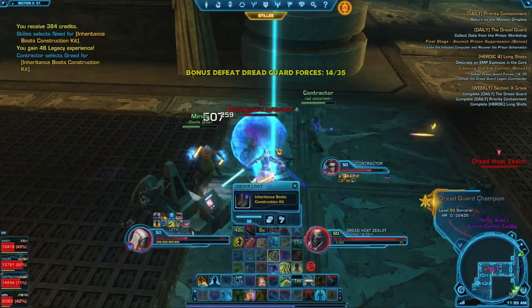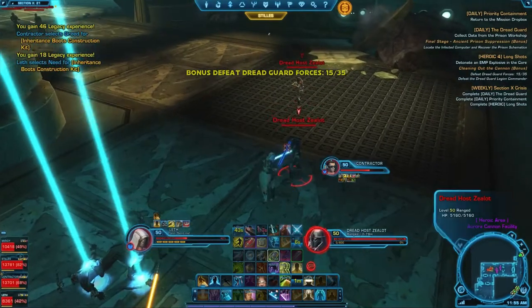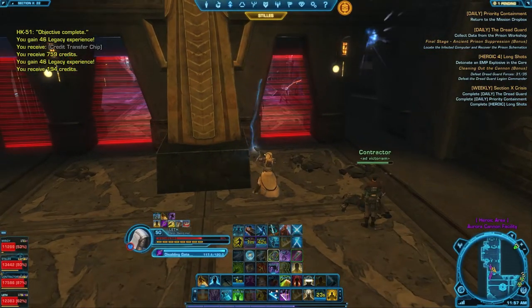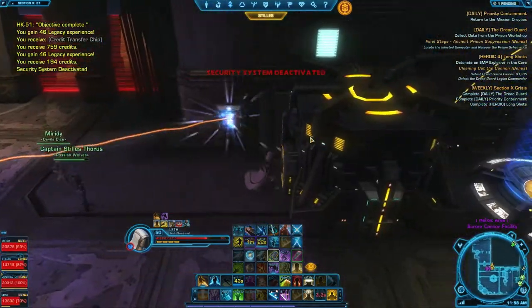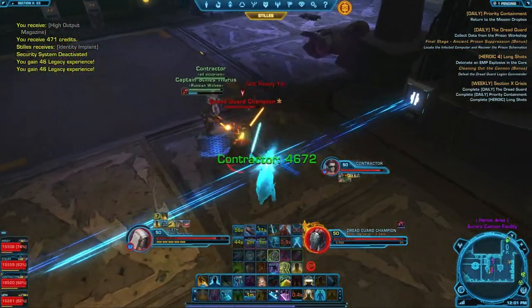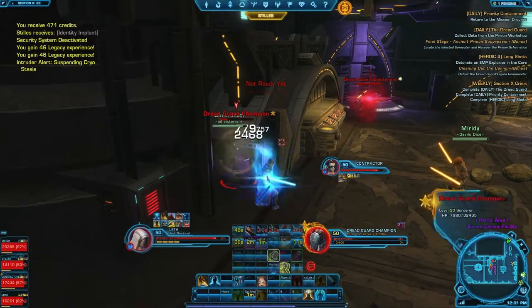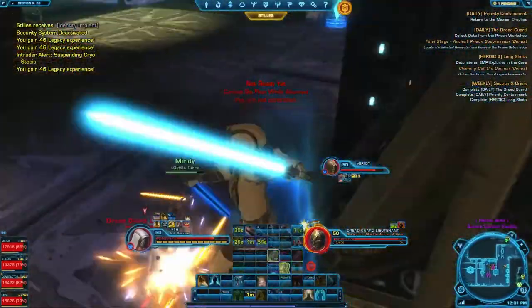There's some interesting loot here — these boots are very useful for alts, unfortunately I didn't win them. Another interesting mechanic are the force fields that you need to activate, and you have to work together to pass them: one person holds it while the other passes, then holds it themselves and so on. Be careful with the blue ones because if you touch them, you release mini-bosses. As you can see, this one just got released — they're pretty nasty, doing knockbacks and causing ninja pulls.